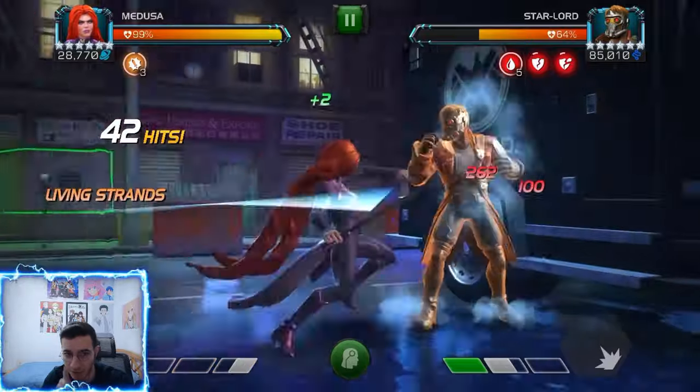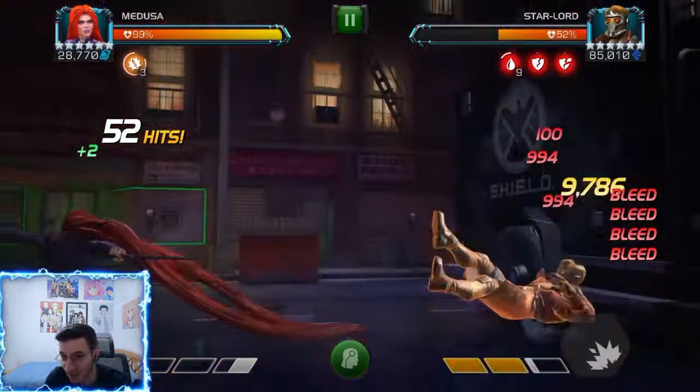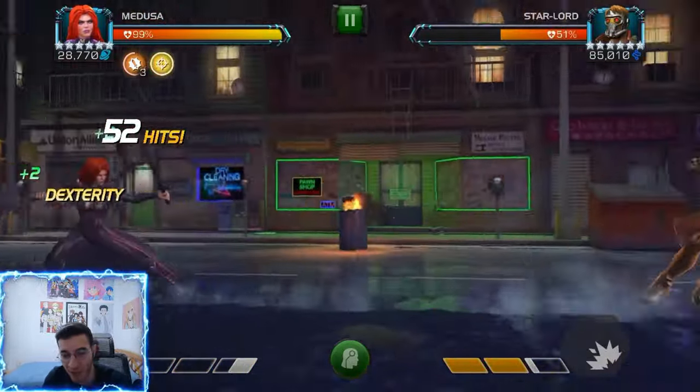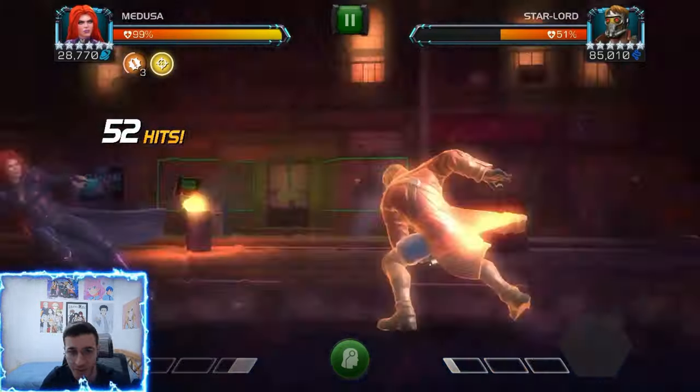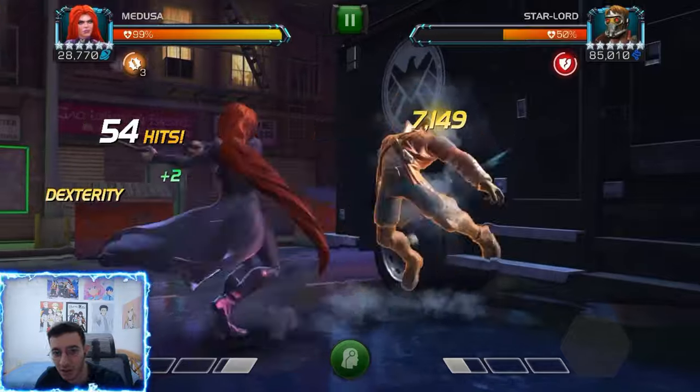Now I want to throw my special two when I get my third fury. That was decent damage — we take down half his health with one SP1 and one special two. That was pretty fast. Now I'm just going to build up to another special one for an easy armor shatter.